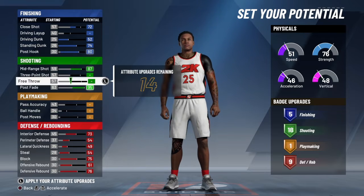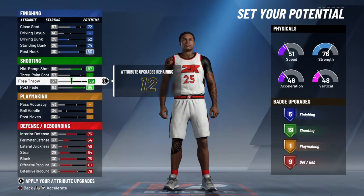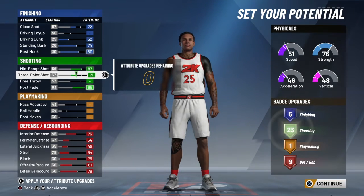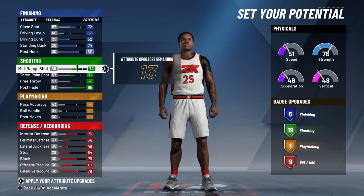And now straight to defensive because we already know what we want on the offense from my player. So here's the thing — for your player, mid-range is going to take a hit, but that's okay.